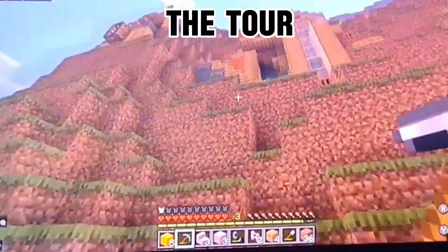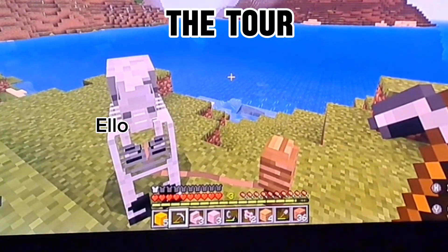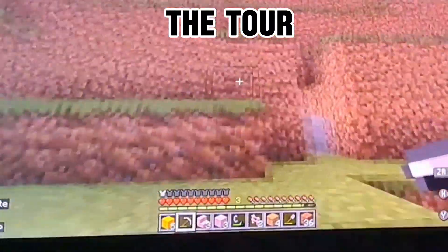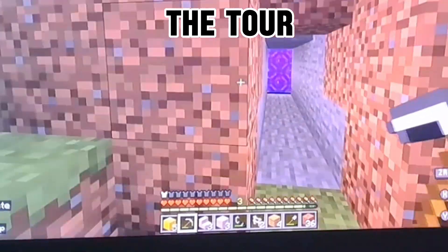Before I show you the base part, we encountered some skeleton horses on one of our first days. So this is one of Crindleton's horses. I have no idea where mine went. He also has a nether portal — that should probably have a ring but it's not done yet.